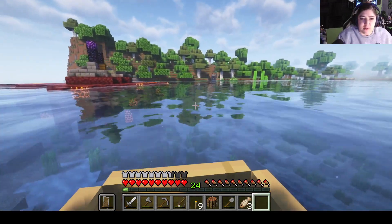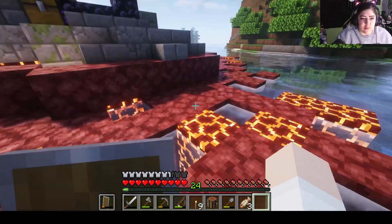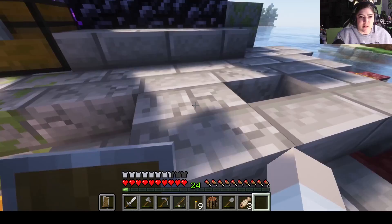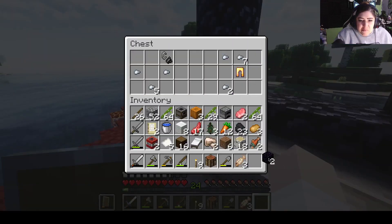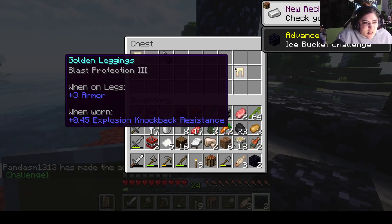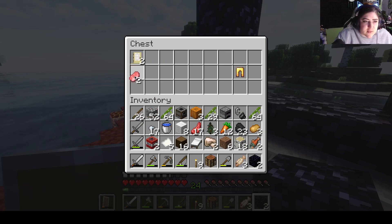All right, Cubbies, we got some cool stuff. We do still need to get into another portal at some point, so this might help us. I don't know what's in here. Let's see — I don't have these doors. We can have this.